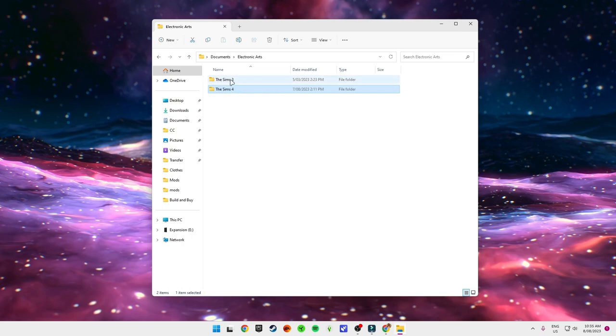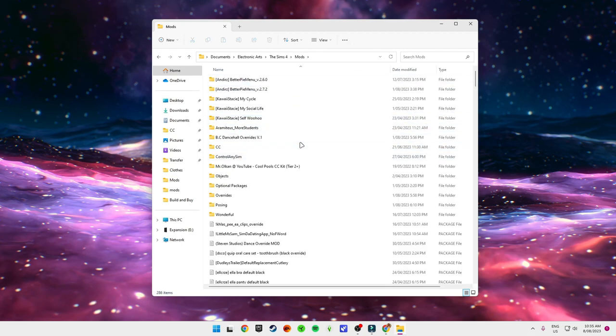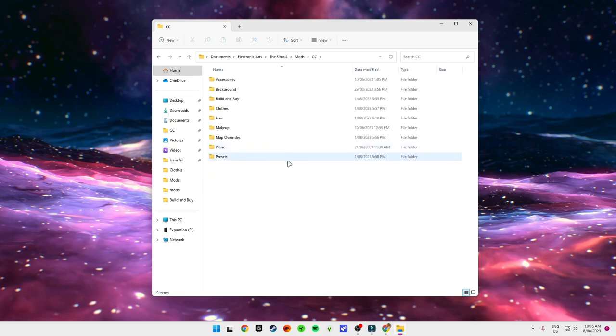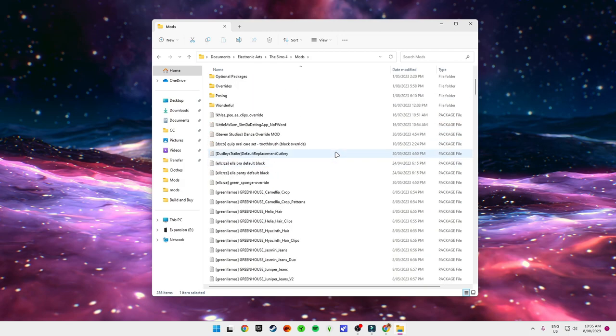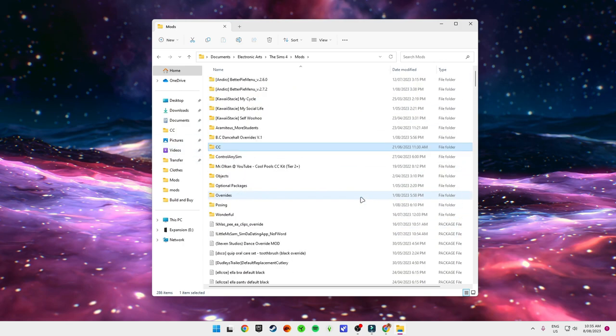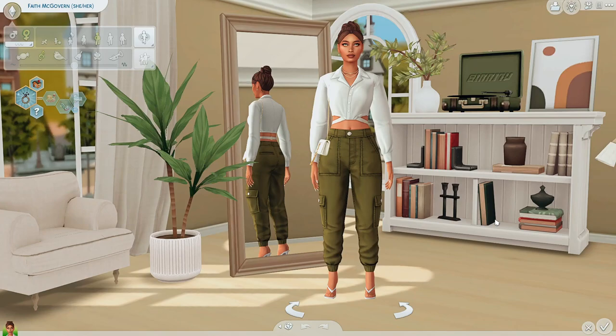Then you will find the Sims 4 folder. In the folder you will actually see that there is a pre-created folder called Mods, and this is where you want to add all of your custom content. I categorized my objects and clothing into different folders to make it easier to find them. For script mods — most of the mods in this video — they go directly into your Mods folder.